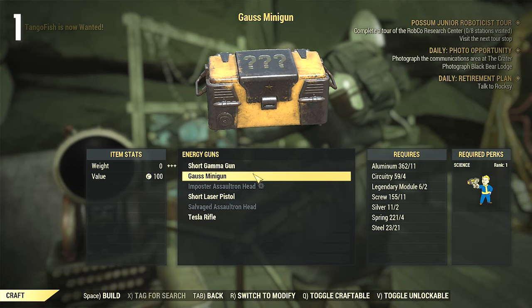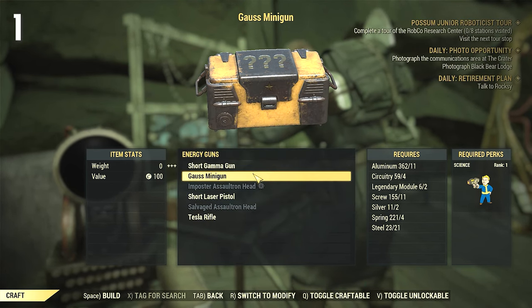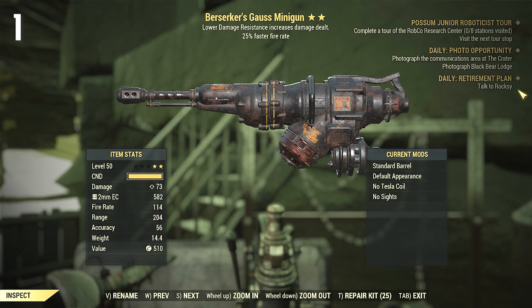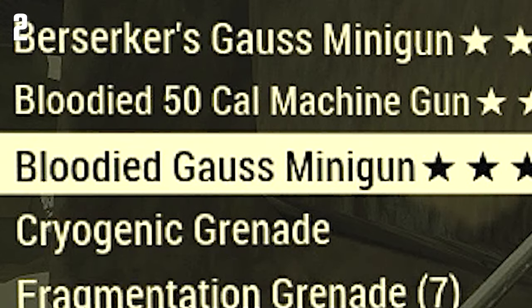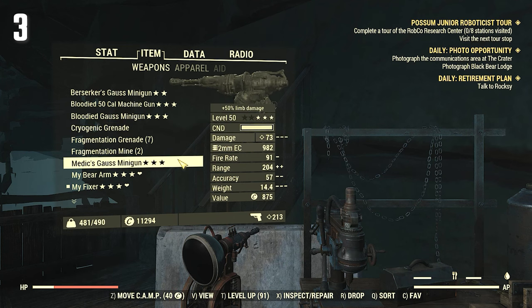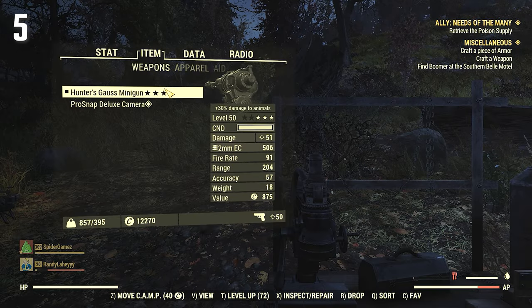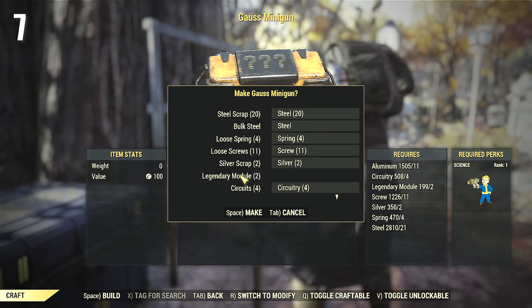Hey guys, Spider Games here. I'm going to be crafting 108 Gauss Miniguns, so let's watch and see what I get. We got the first one crafted — Berserkers Faster Fire Rate! That makes me happy. Now that I'm editing this I just want to speed through this. We'll count up what legendary effects I got at the end. The most important one I think is going to be Faster Fire Rate — I want to see how many I got out of 108.